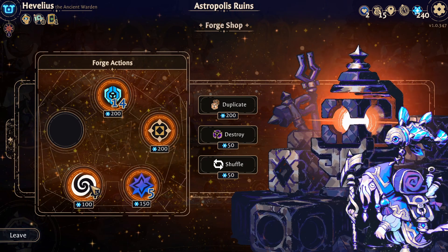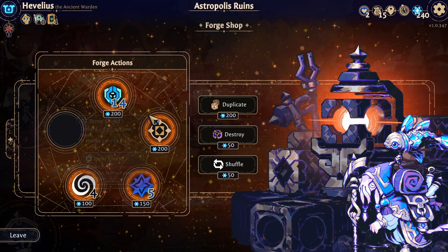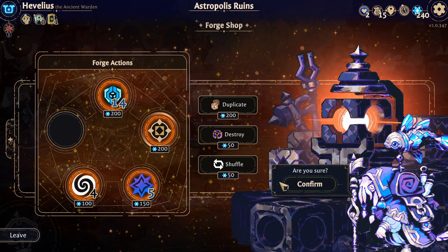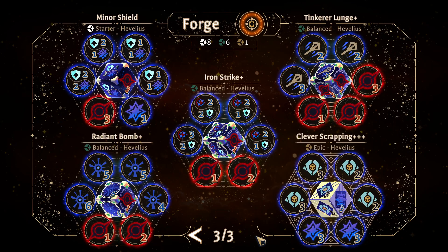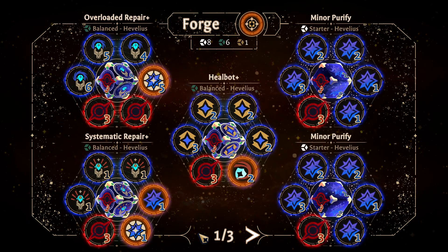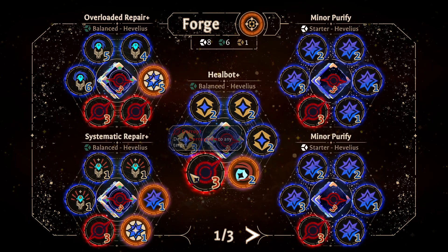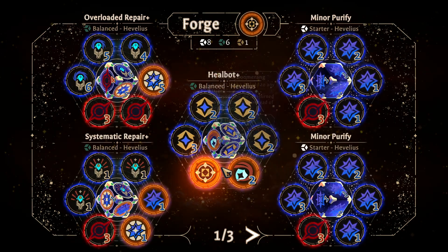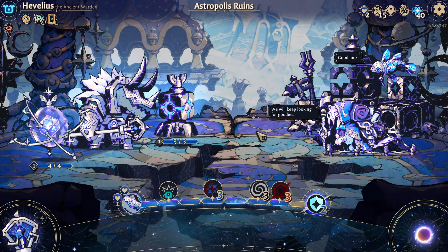Do a five purification to any target, reroll up to four dice — I don't like either one of these. But if I had to, I would take this one and put it on the heal bot. I know that seems crazy, but I'm going to duplicate the heal bot later because we've got to duplicate up ahead. I got a line drawn.